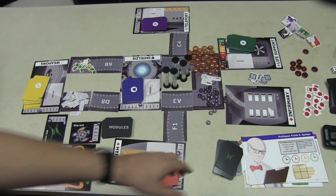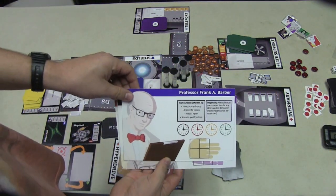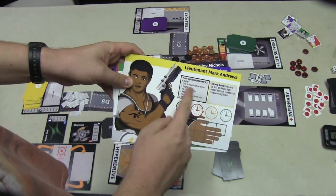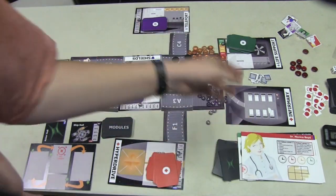Players are going to have their own personal board. They'll have a character marker, and a board showing what they can carry, a special ability they have, and what they can do on their turn, along with some artwork for the game.